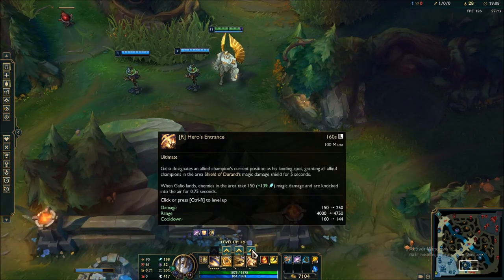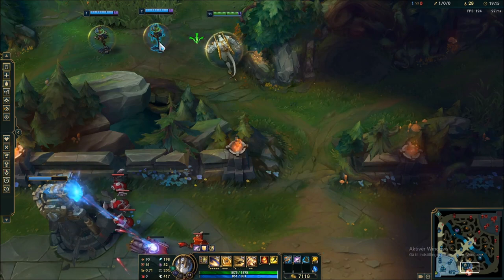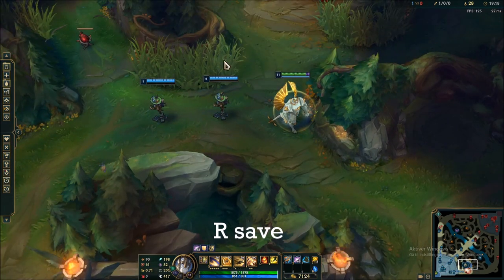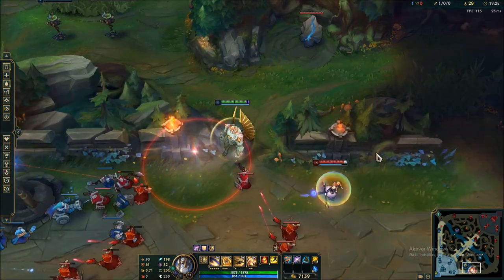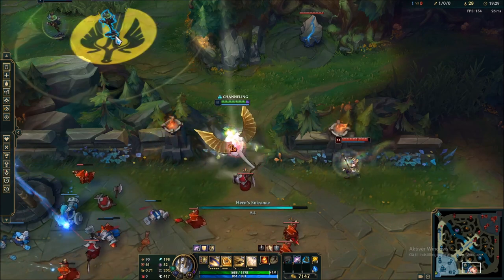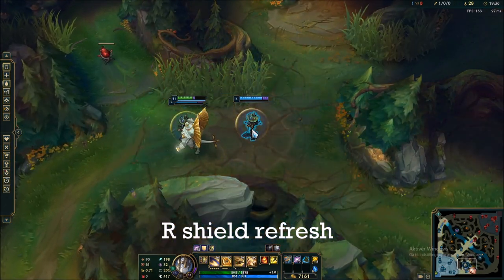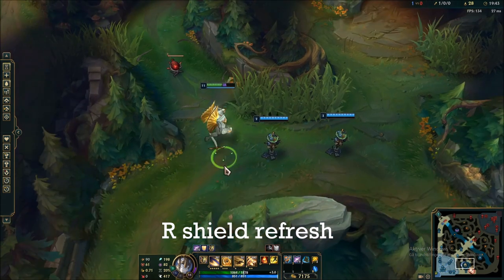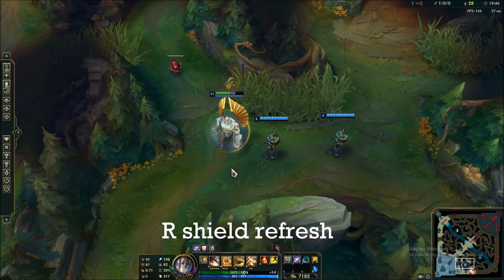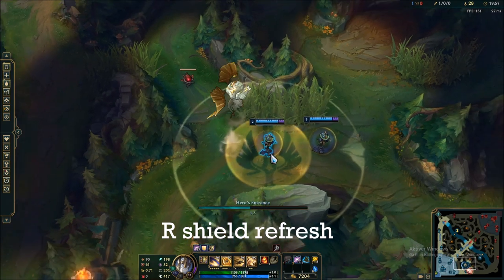When they changed Galio's ultimate to give allies a magic damage shield, they also made an undocumented change that's really useful. Obviously you can use this to save your allies from something like a Karthus ult, Vladimir, or Katarina. But another way to use it: look at my magic damage shield — it disappears, but once I ult, the magic damage shield refreshes. This is really useful if, say, you just killed the Karthus and now his ult is hitting you while you're very low — you can actually ult your teammates to refresh your own magic shield and save yourself.